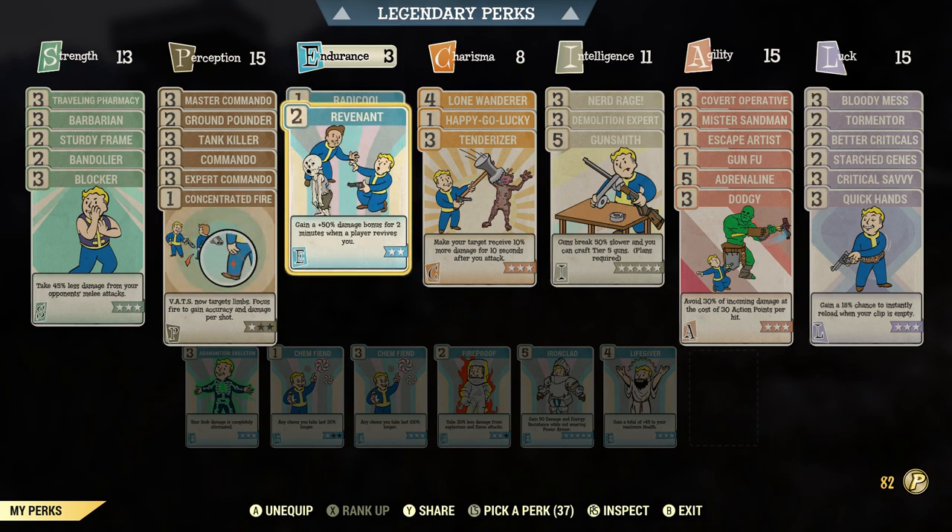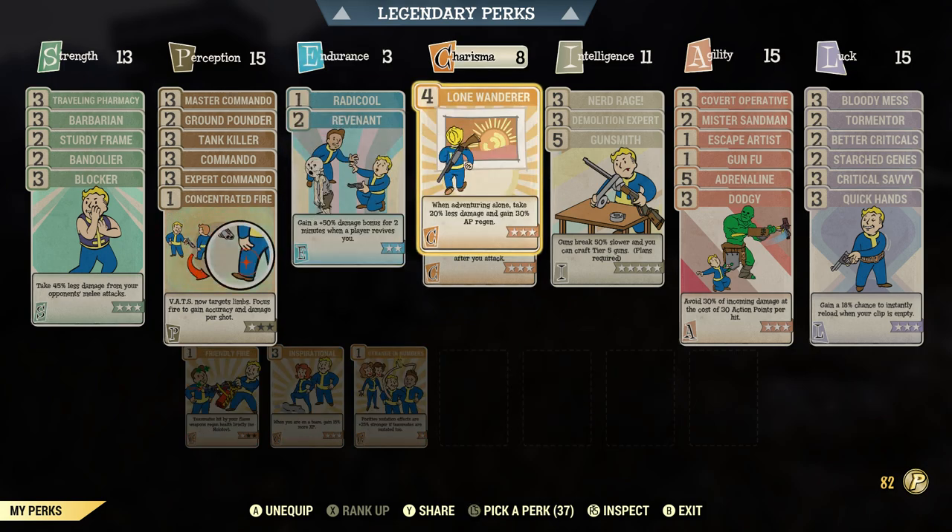Revenant is going to be our main source of damage and I'll get into that further in a bit. You can do this solo — this perk works solo — and I'll show you how. It's very easy to get it to proc. This doesn't require RNG, it's not required to trade for a god-tier armor set. This is something everyone can do: just vendor hop and you can find the armor required to do this solo.